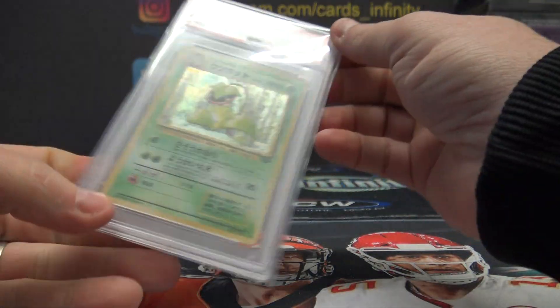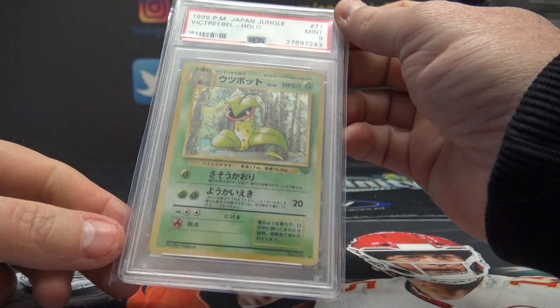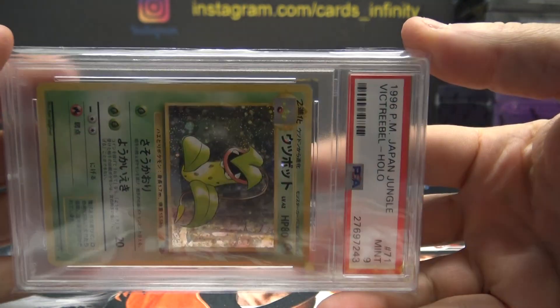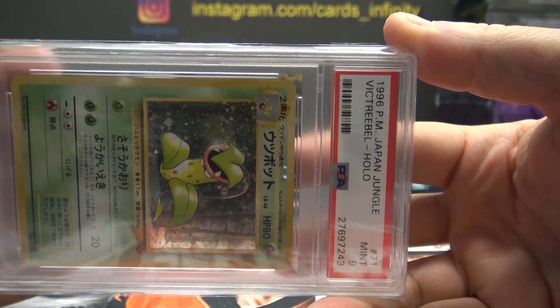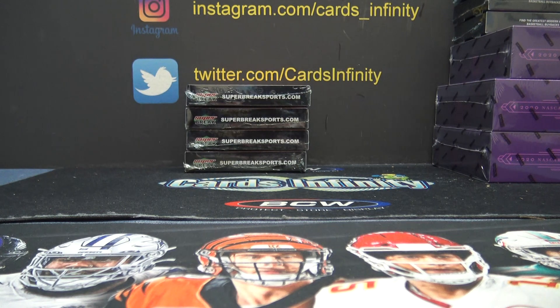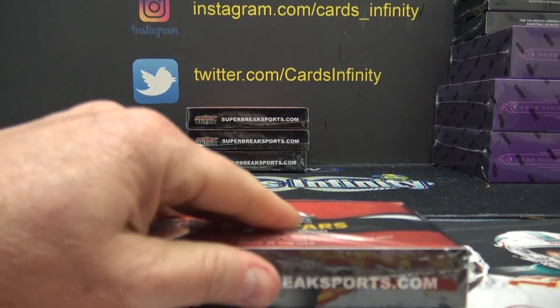This one is Victreebell — Victreebell Hollow, 1996 Japan Jungle, Mint 9. Goes to the V spot. The V is DJ Lubob. He's hitting both of them today. What are the chances? DJ got one spot in both of these and hitting both. There's only five cards — pretty, pretty lucky.